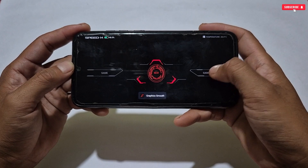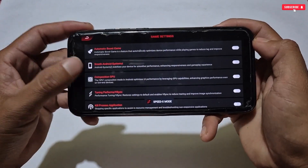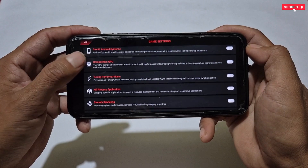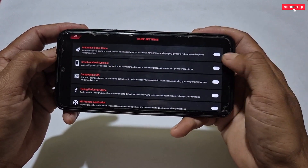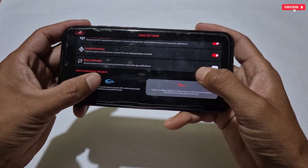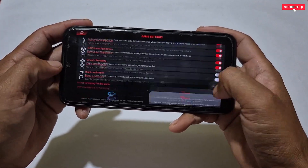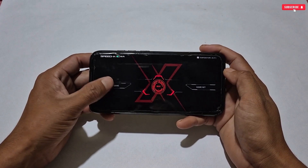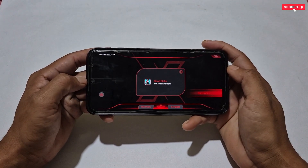Going to Game Set, you can see lots of tweaks have been added: automatic boost, gaming smooth, adaptive system UI tuning, performance, and more. These tweaks help boost gaming performance and make your game smoother and faster. Activate all the tweaks except Block Notification — that's up to you. After activating, you're all set to play.